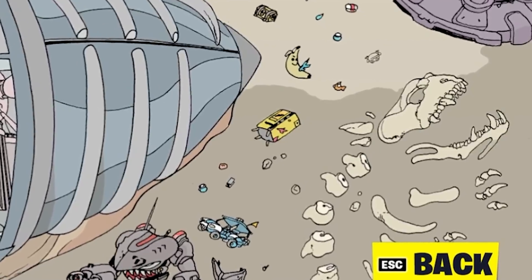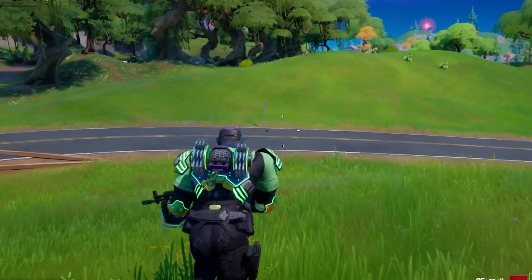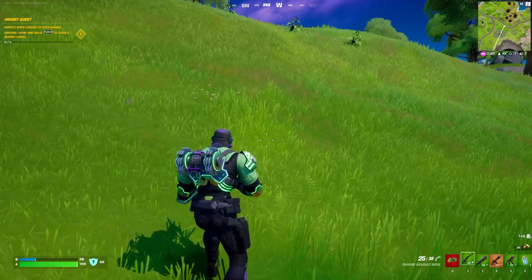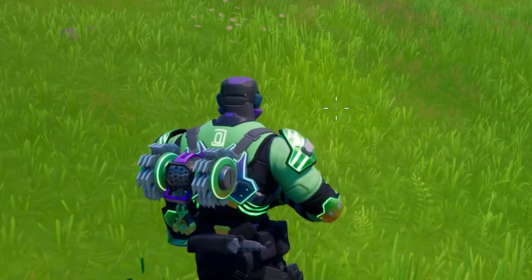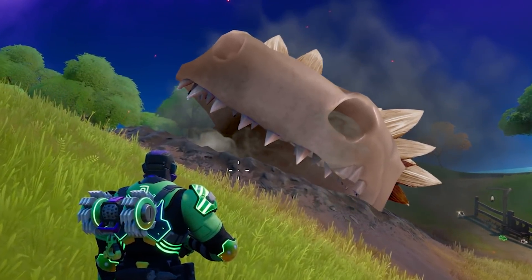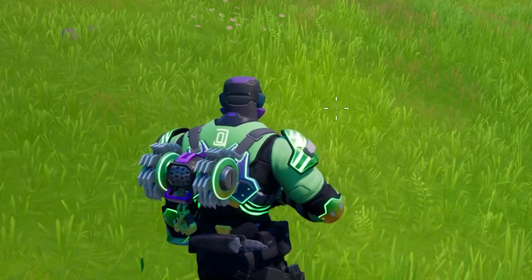Goodbye Columbo — goodbye forever. It's a sad day when Fortnite's most favorite character is removed. Damn you, Imagined Order! Just to clarify though — I added that skull in just to illustrate the point that his skull might be somewhere on the island. It's not actually in game right now. It will be, but it's not right now.